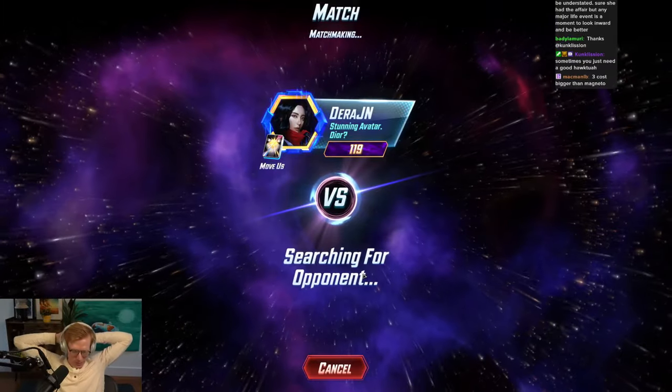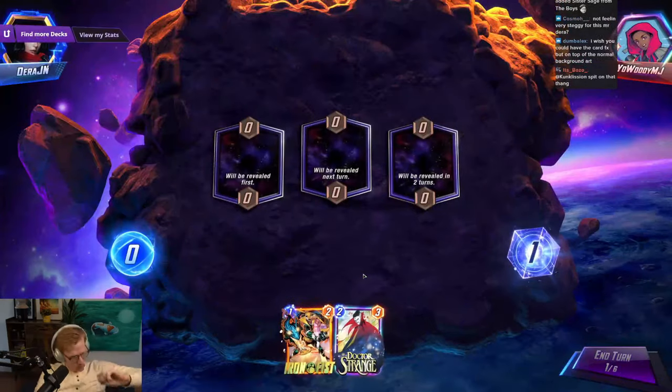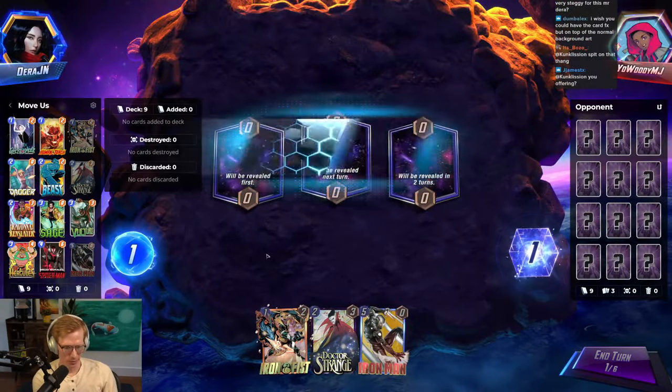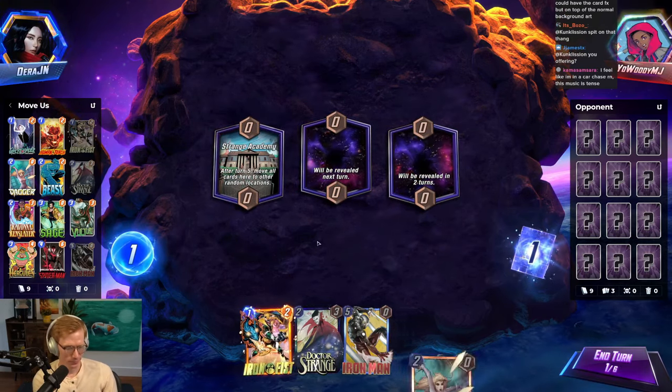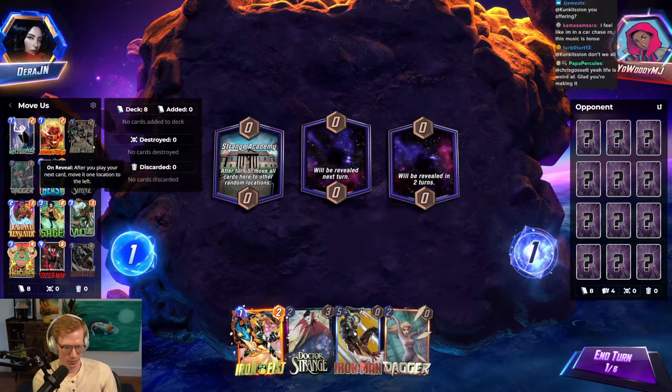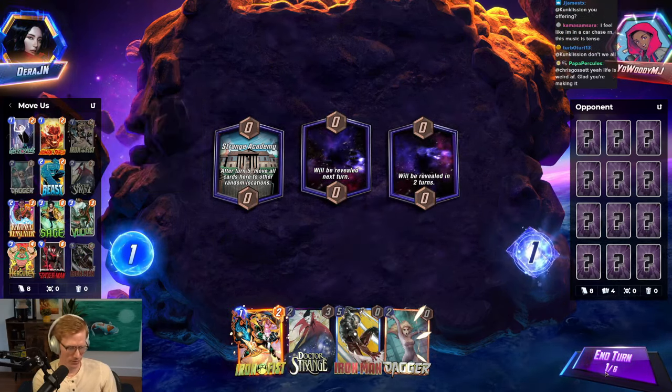I think this deck is really good. It's similar to the combo deck — it's pretty much the combo deck with Hercules and Miles. I kind of like the Miles though, it kind of works. It doesn't run Jug, and it doesn't run one other card, and it runs Beast I guess.